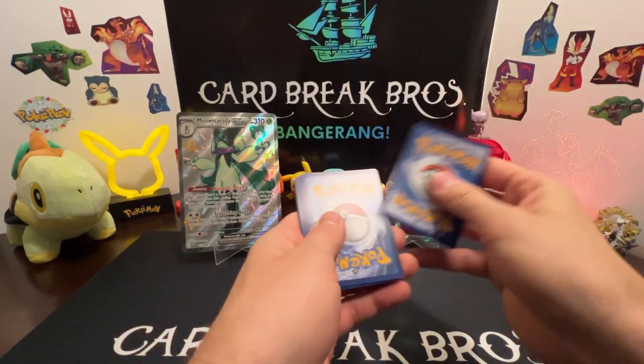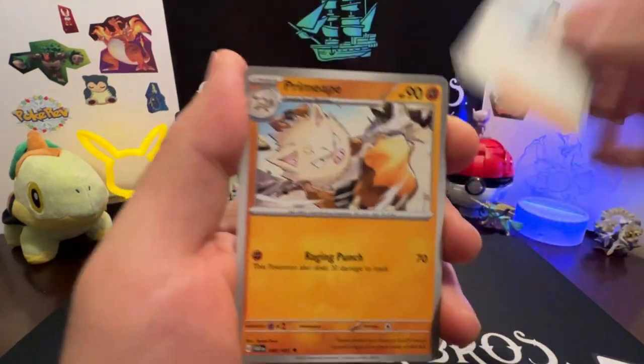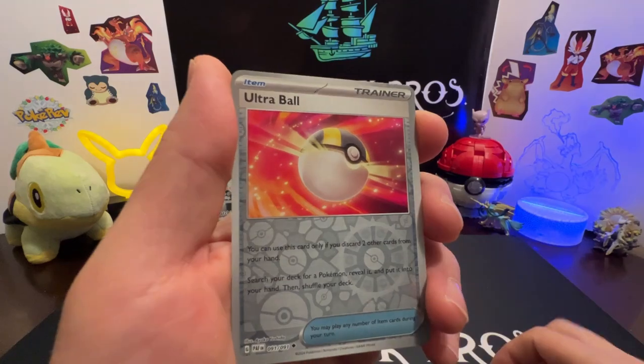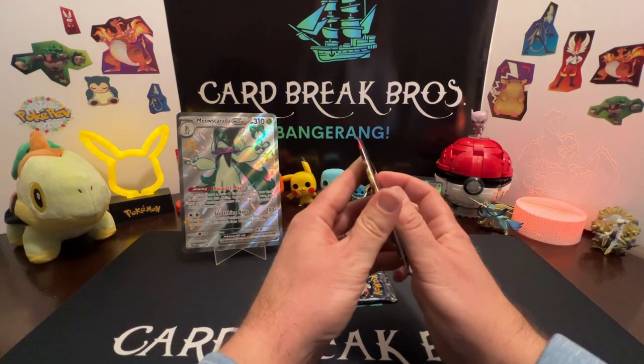Code card under the front. We got leaf energy, Shroodle, Mankey, Magmar, Mnemona, Primaped, Whimsicott, Scrafty, Maractus reverse, Ultra Ball reverse, and an Armarouge holo. Two packs left of Paldean Fates.